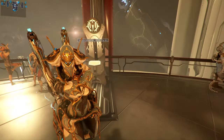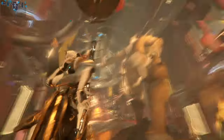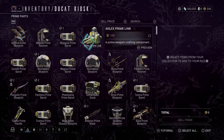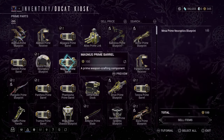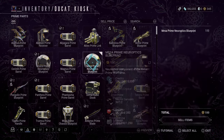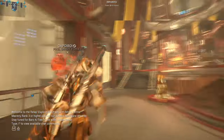Before I record, if anyone's wondering how you get ducats — in the back of the relay, right behind Baro Ki'Teer and the other amber statue in the Larunda Relay — you can sell prime parts here in this little vendor machine. It will turn prime parts into ducats depending on how much the pieces are worth.